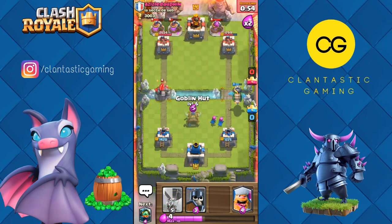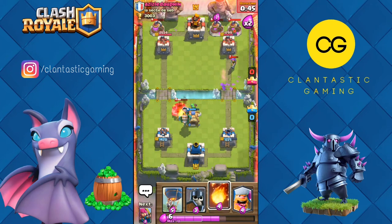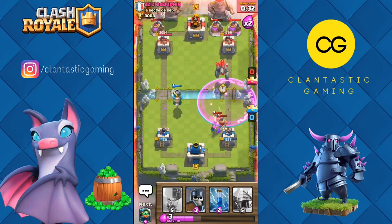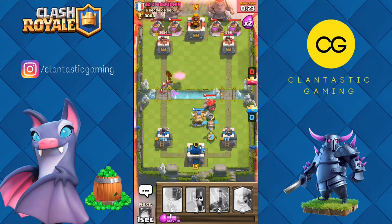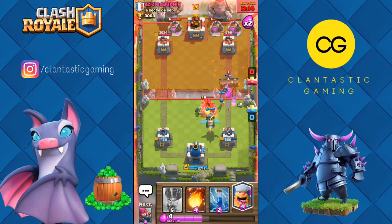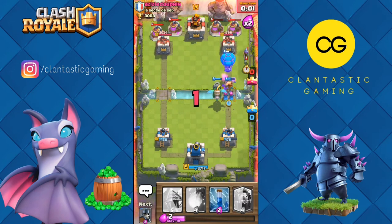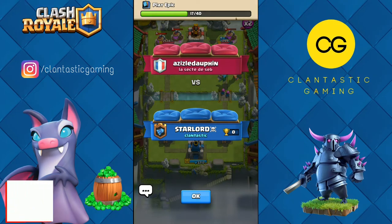Another golem — goblin hut here and inferno dragon here to kill that golem. He may be going with elite barbarians in the opposite lane. Another pump — he's cycling pumps very fast because he's so much up on elixir. Lumberjack for this musketeer, fireball all this together, archers here. Inferno dragon for this golem again — 23 seconds left. Lumberjack for this musketeer. I wasn't hoping to win or even draw, but we still managed to draw despite him having four pumps. Good game — a tough start but we played well.